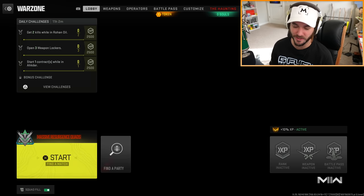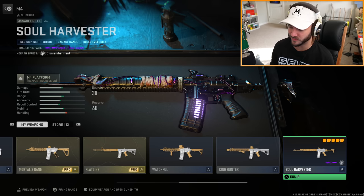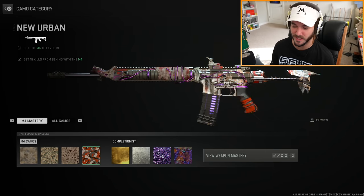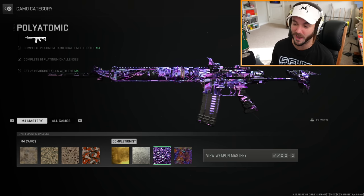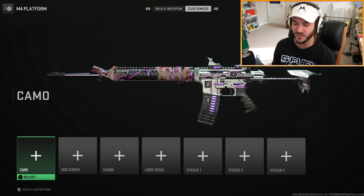Let's try the Massive Resurgence Quads to see what's going on. Oh nice - there's the Soul Harvester! See, how come this gun has a proper preview animation that actually looks nice, but for the pistol it was horrendously terrible? Let's see what it looks like with camos - Gold's not too bad, that's actually kind of sick. Platinum's okay. Then Polyatomic - wow.